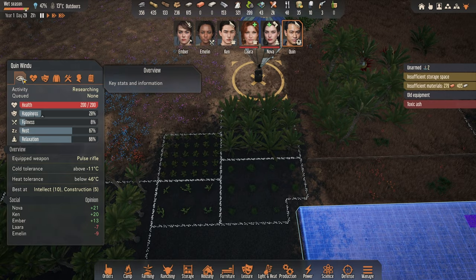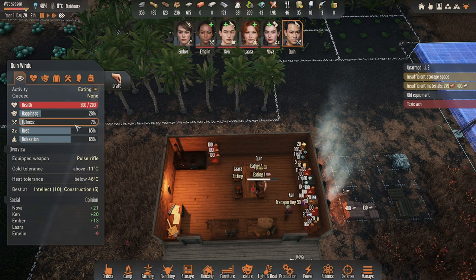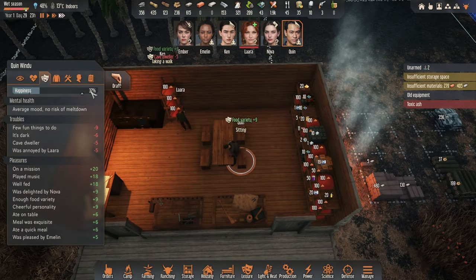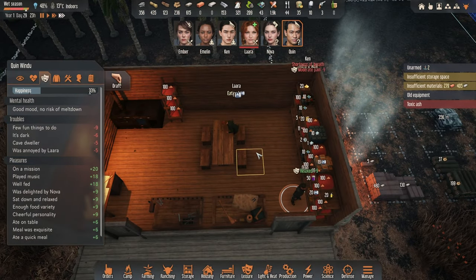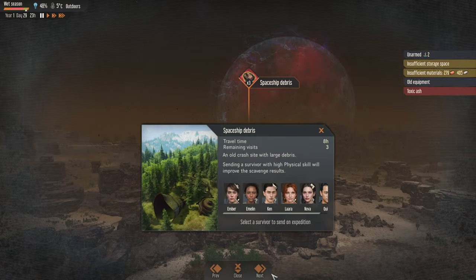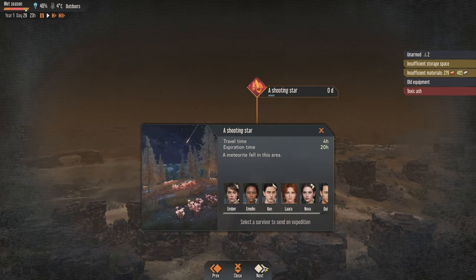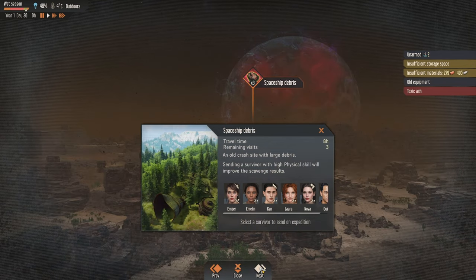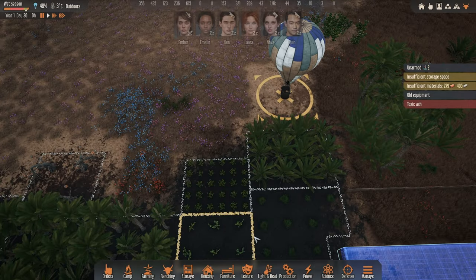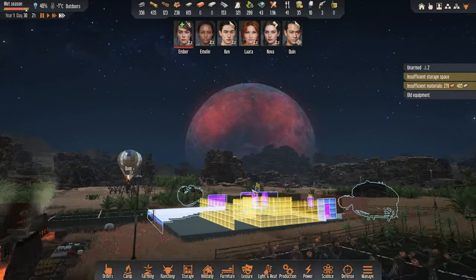Quinn, how are you? Oh, you're hungry - go and eat. You're pretty well rested and your happiness is going up. I do want to send you on an expedition though. Spaceship debris - not as interesting. Defense modules, shooting star, meteorite - I think we're going to do this one. Off you go, Quinn. That moon or planet looks beautiful - I like the shooting stars as well.